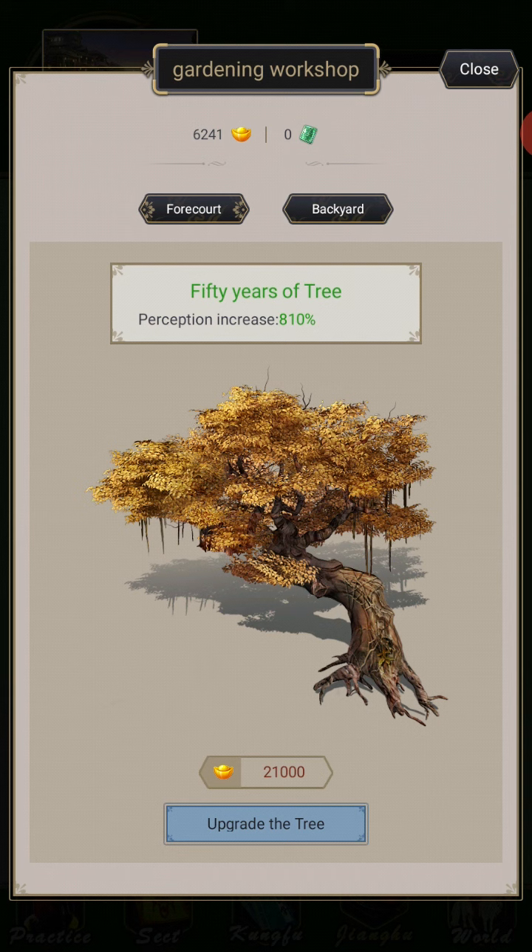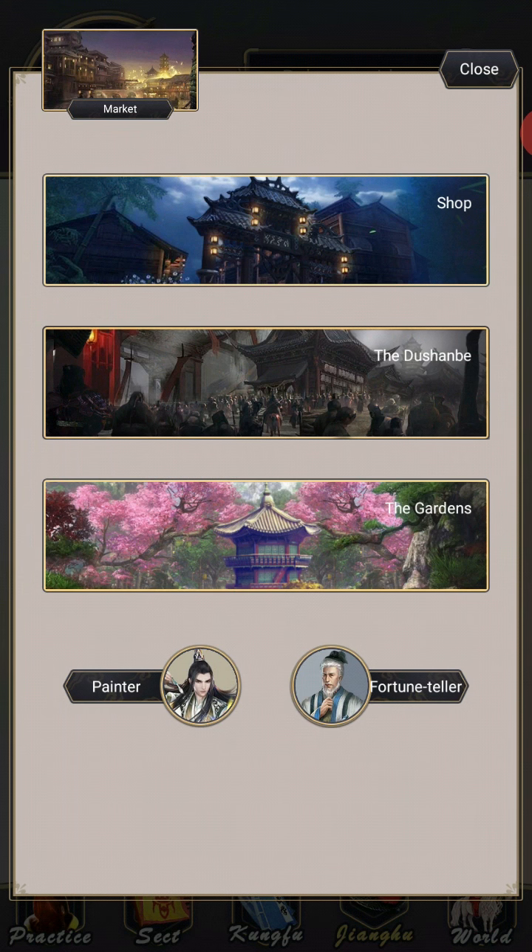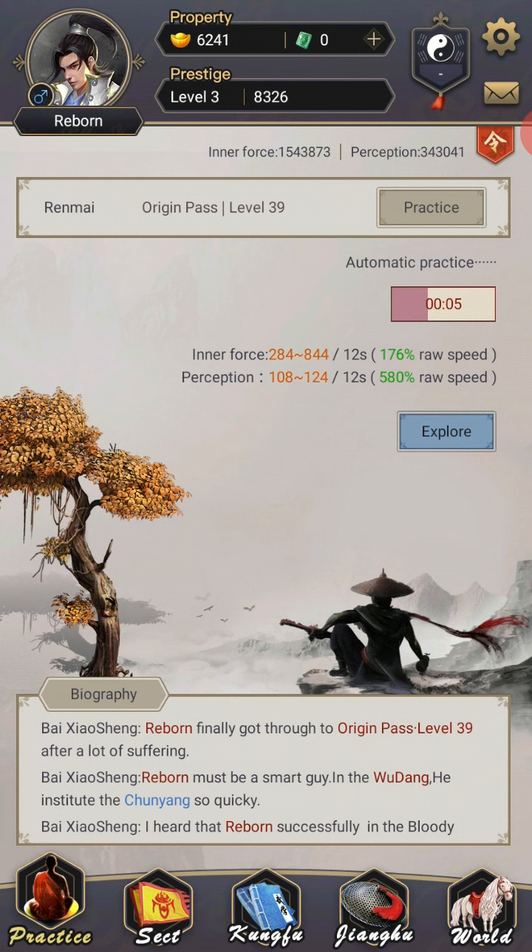I highly recommend you do at least the first level of the garden upgrade, which is about 1,000 gold, because it will make a difference. Once you start hitting 4-star, 5-star martial arts, you're going to need it — because your max storage of perception will simply not be enough to cover the level from about level 6 or 7 onwards. That's why I even bothered to do mine. My max perception now is something in the realm of 600,000, which is not even enough to be honest.